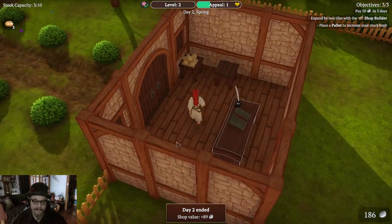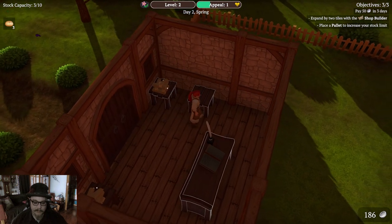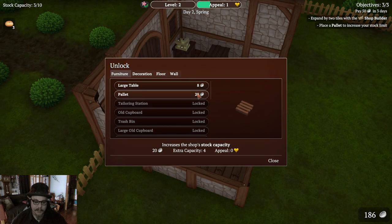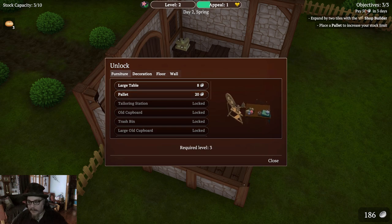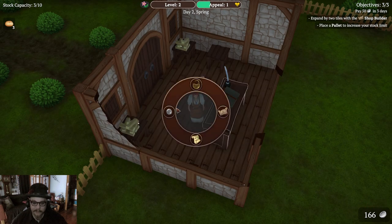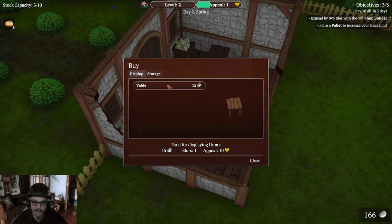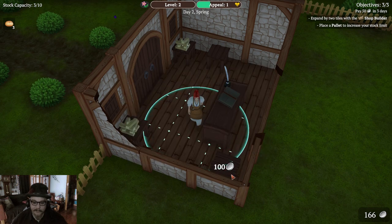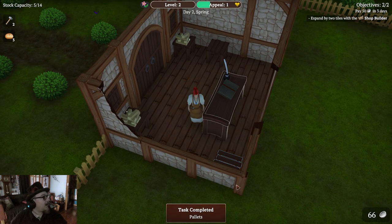Keep the bread for myself. Hopefully it won't get stale. What can we unlock? A pallet, stock capacity, decoration, furniture. Should I buy one? Do I even have enough money? I need to pay $50 in three days. I've got $186 — yeah, we can afford that. We need to buy another. We can put the pallet over in this corner. Yeah, that works, I like that.